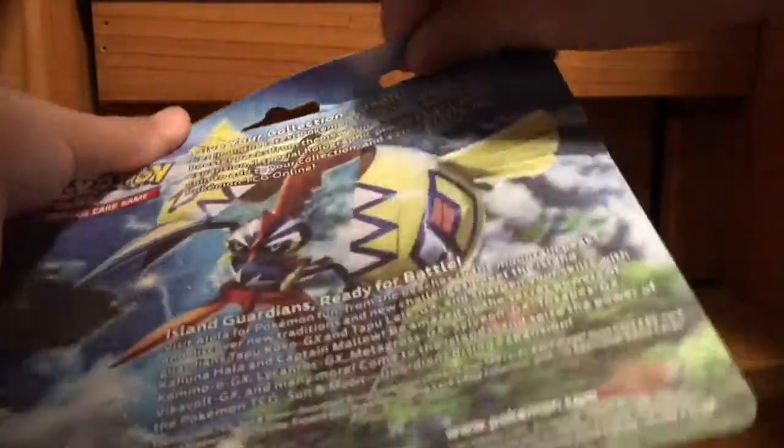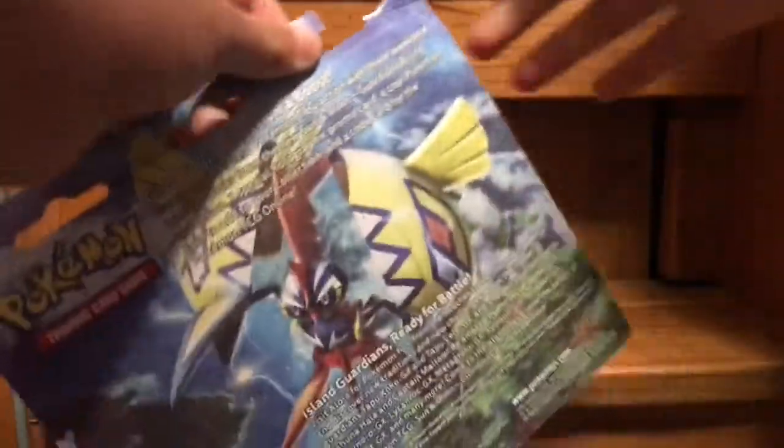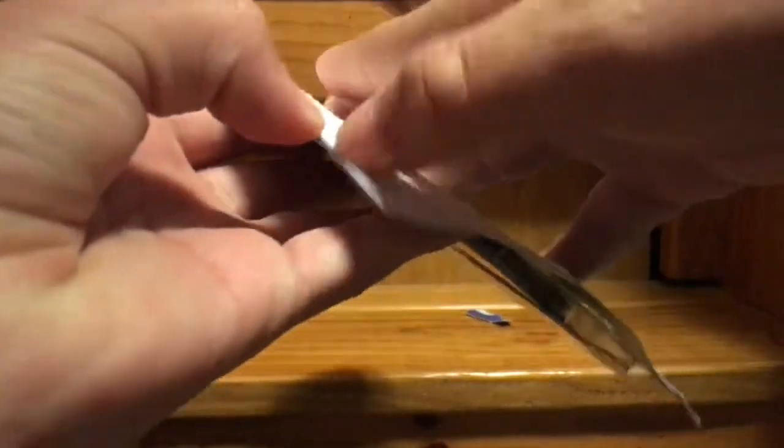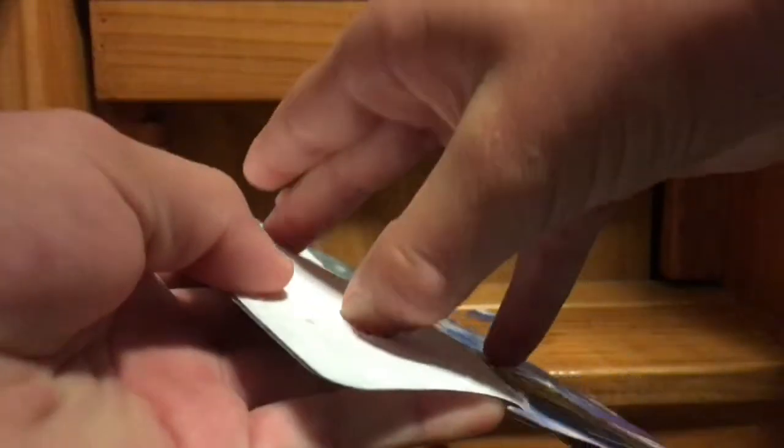So that was that, and let's get into the box. The back has a pretty cool picture — I think it's Tapu Koko, though it might be Tapu Lele. Let's get into it. I ripped part of the packaging. I called it a box but it's not exactly a box — it's like a sleeve thing. Anyway, let's get this open.